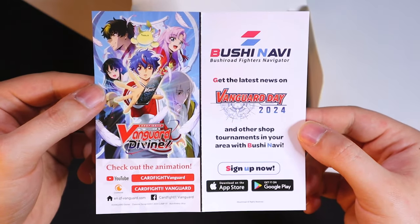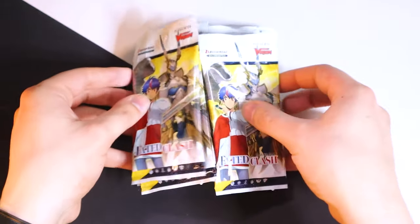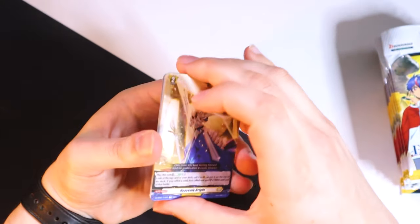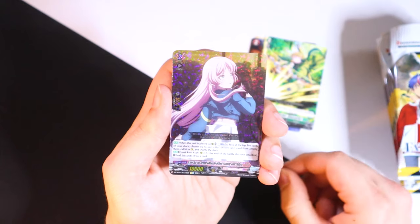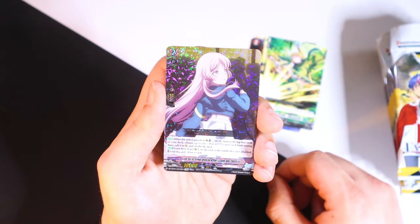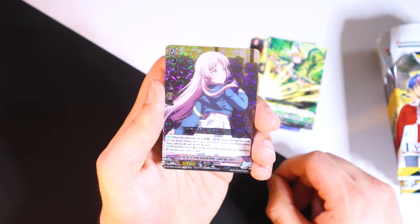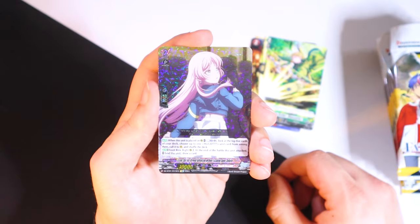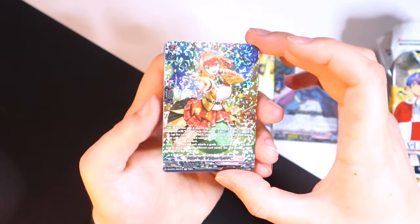Pulling out our booster packs, giving these a nice shuffle. Already see something shiny in the back. Common, common, common — there's a MyGO card: when this is placed on rear, count last one, look at the top five cards of your deck, choose up to one MyGO unit from among them and call it to rear, then shuffle your deck. Not bad. In the front row rear, at the end of the battle this unit attacked, draw a card. Then — whoa — there's our first silver rare!